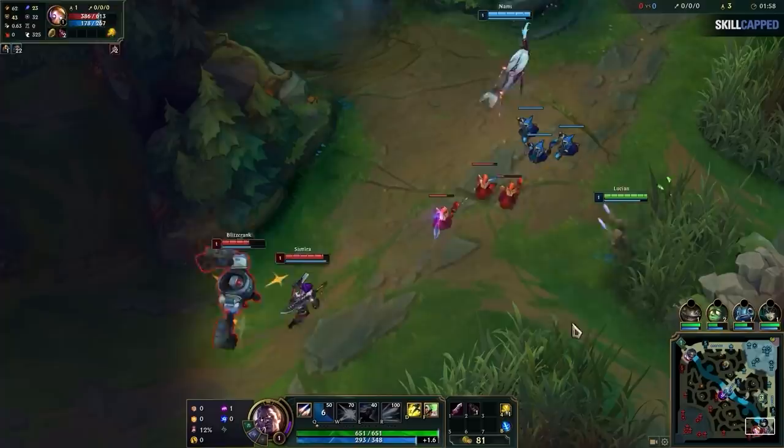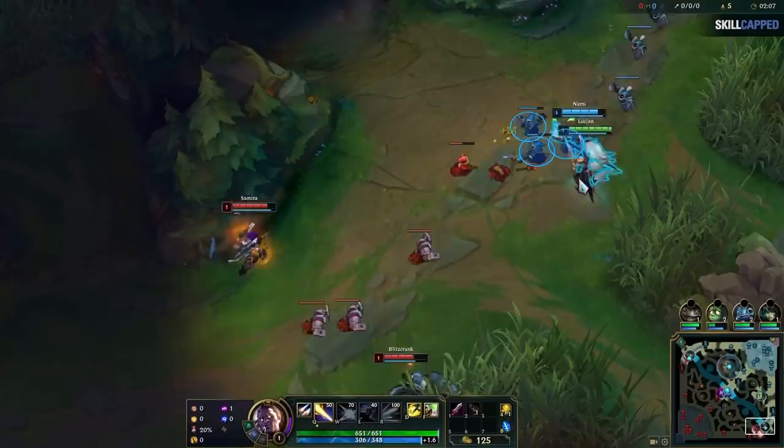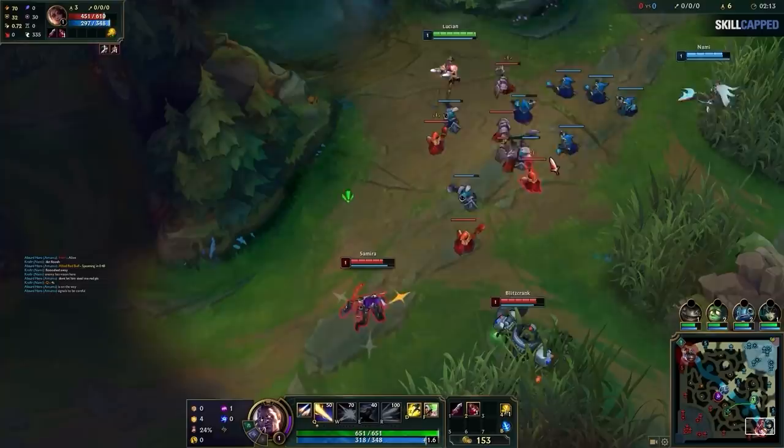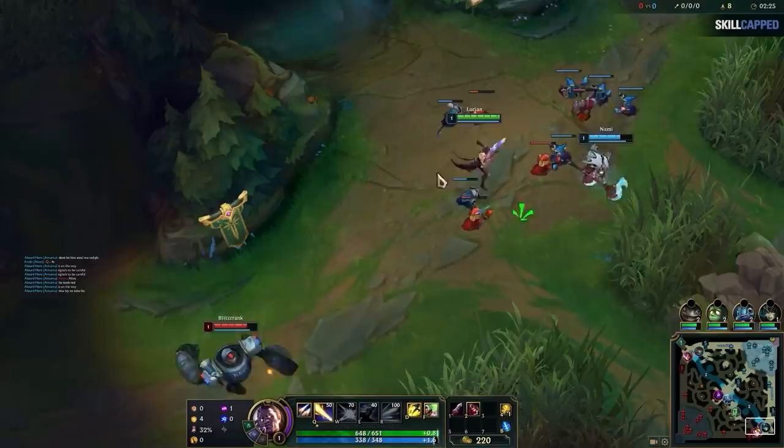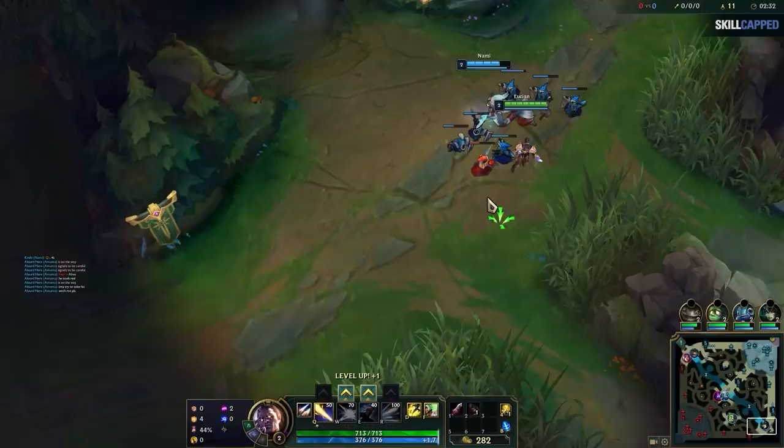The second strategy is more strategic — executing what's called a cheater recall. A cheater recall is actually much simpler than it sounds. Again, you want to get the push advantage on the first wave. You can see here as the second wave comes in, Lucian is ahead 3 caster minions on Samira. You then execute a slow push by not damaging the minions except to last hit. Since you already have more minions, they will naturally do more damage, increasing your minion advantage very slowly over time without you having to damage the wave directly.